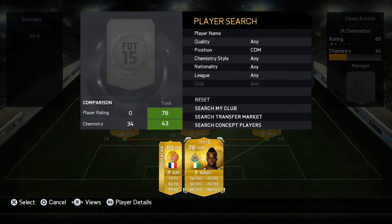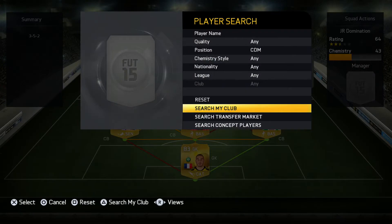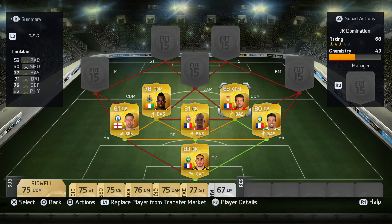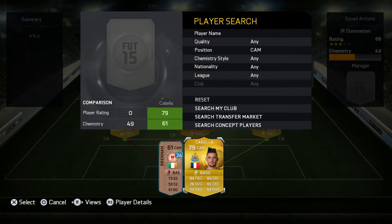In the center defensive midfield on the left side, we're going with Cheik Tioté — this guy is absolutely incredible, a total tank who contributes in offense and defense. He has 56 shooting but very good long shots. The other center defensive midfielder is Jeremy Toulalan from Monaco — a legend.